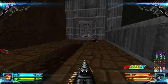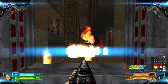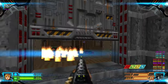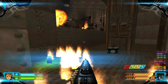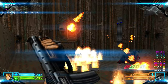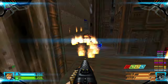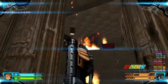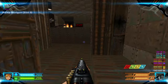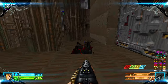Go along through here and find the red door. There will be spectres and some gunners. There are several armor and health bonuses in these pillars — make sure not to miss anything. Grab all the bonuses.